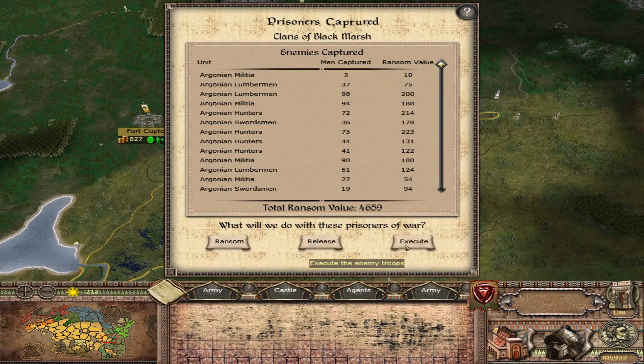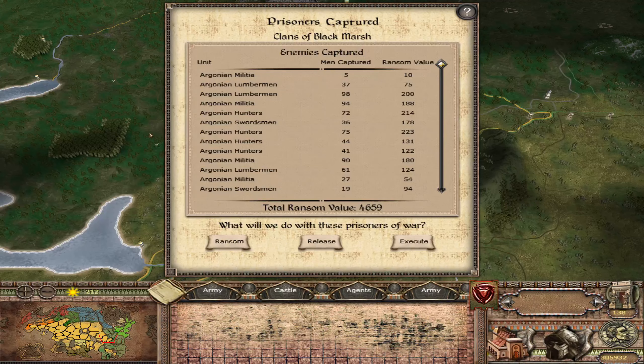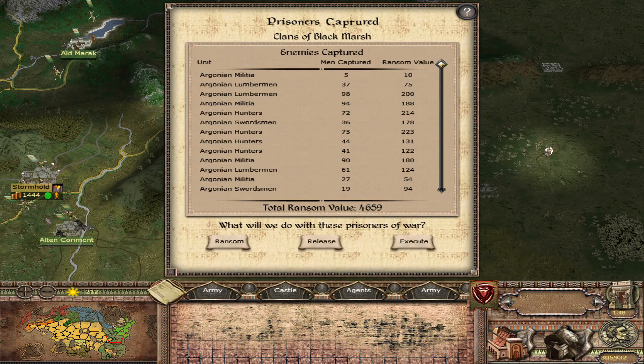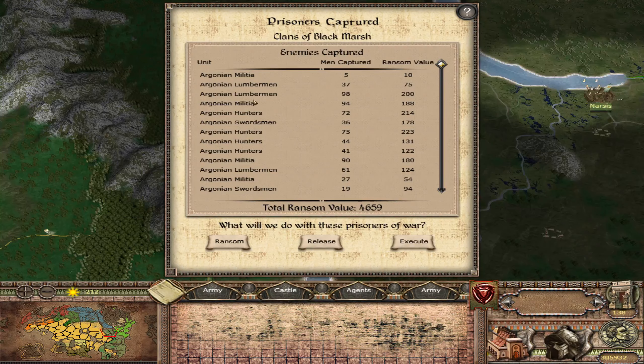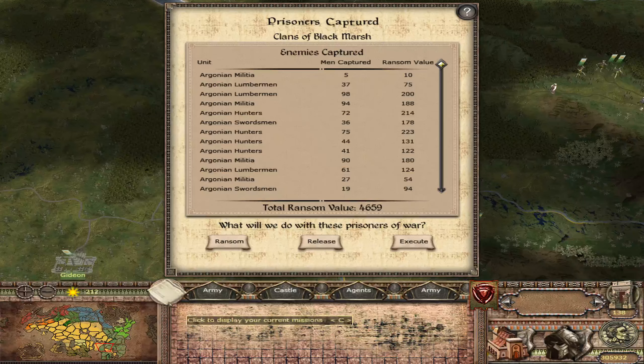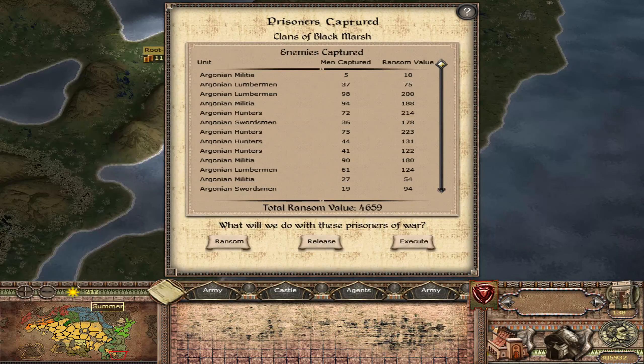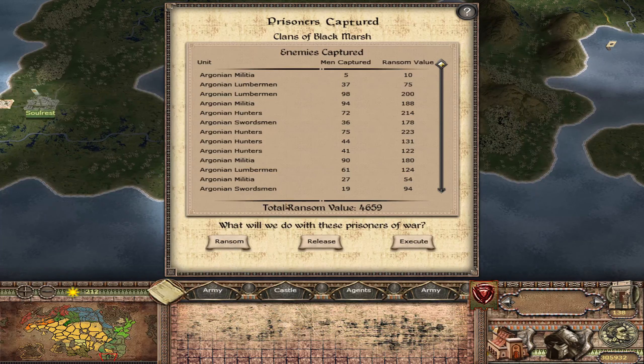Well, I think we're going to end up in there. I'm going to execute them because I don't want them coming back. So it means we actually held Stormhold, and I need to figure out where I'm going. I'll take a look at the overview, execute them, and we'll come back. We're actually going to capture that settlement, I think, but I think we have something down there — like Green Springs. There's something that we had sacked in the last episode. We shall be back in about three days.